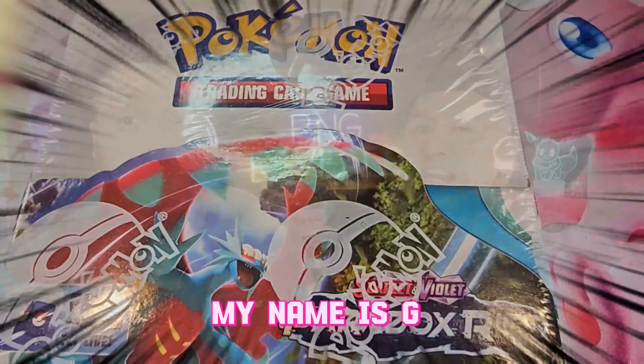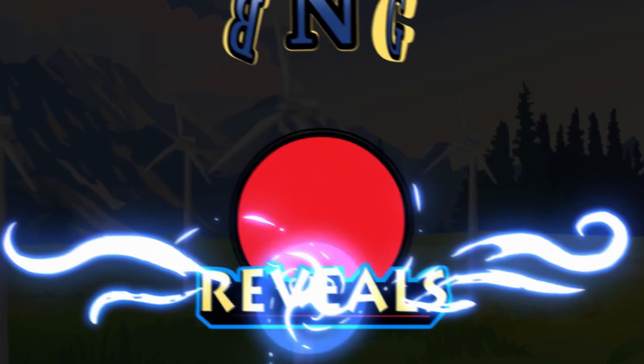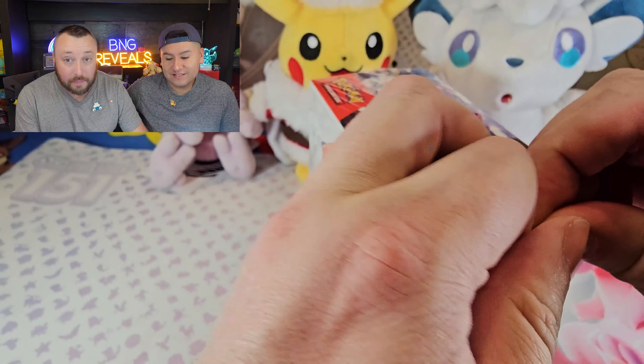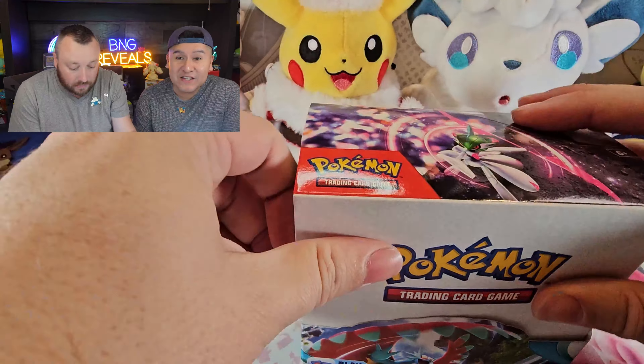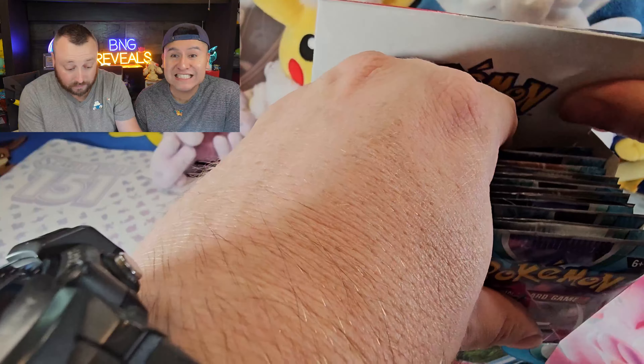Today we're opening the Paradox Rift Booster Box. My name is G and I'm B. I am so excited to finally be opening up our Paradox Rift Booster Box. We've had this for a while, but we've been getting such great Black Friday and Cyber Monday deals. We did Cosmic Eclipse at CVS, Walmart Black Friday sale with the Crown Zenith Box, and lots of mystery stuff for you guys to watch later.